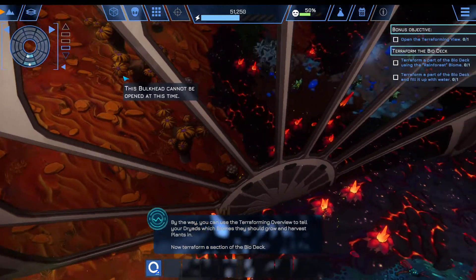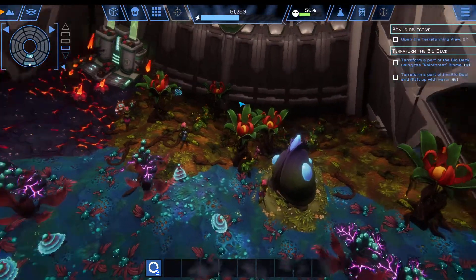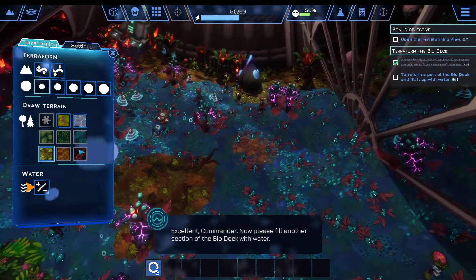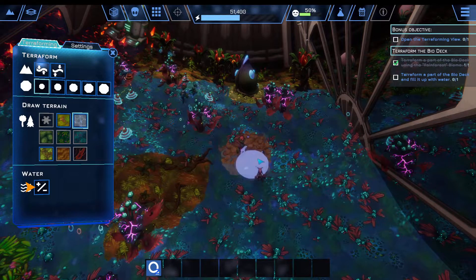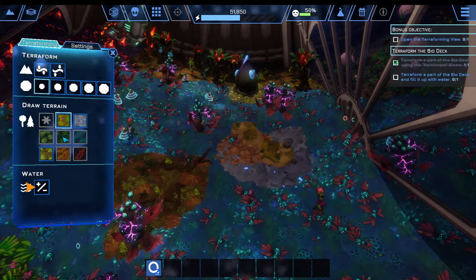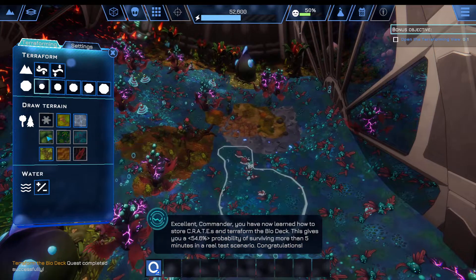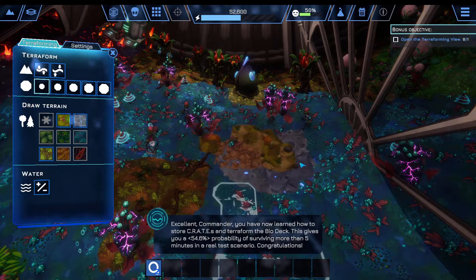[In-game]: Now terraform a section of the biodeck. [Commentator]: They build more for you, but you can't enter that bulkhead. We need a rainforest biome. It's kind of a cool mechanic, but they don't really expand on it. [In-game]: Excellent, Commander. Now please fill another section of the biodeck with water. [Commentator]: Moon — no, that doesn't look right. Radioactive — that doesn't look good either. Let's stop fooling around and place some water. [In-game]: Excellent, Commander. You have now learned how to store crates and terraform the biodeck. This gives you a 54.6% probability of surviving more than 5 minutes in a real test scenario. Congratulations!